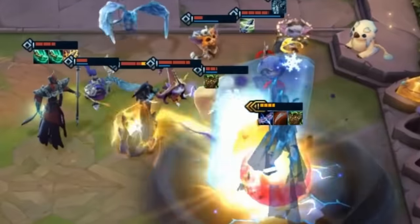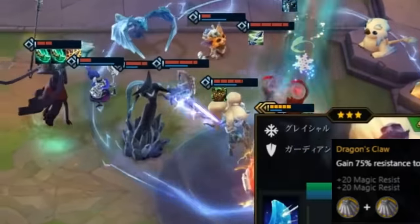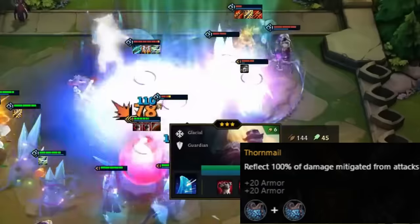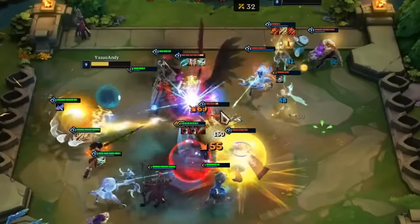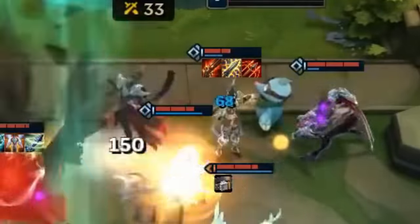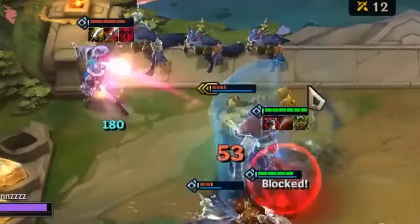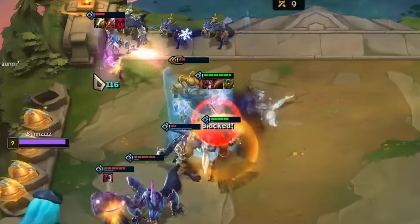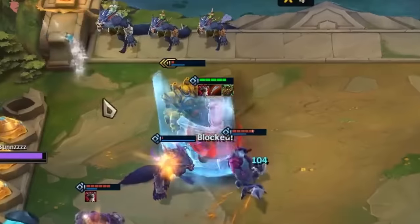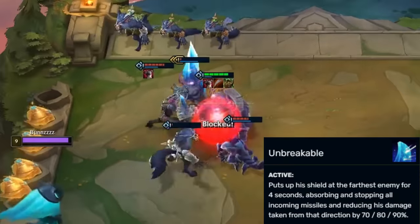Back in set 1, there was a whole host of tank items that were filthy. Dragon's Claw is definitely one of them. But Thornmail was like the more aggressive older brother of the two main tank items. If you've ever played Summoner's Rift against a Rammus, then you know what it's like to play into a Thornmail. Stick it on Braum, and suddenly he was a brick house that fought back — his ability mitigated damage, and Thornmail reflected all of that damage back at the attacker at almost 100% at three-star. Braum became less of a front line and more of a front war.